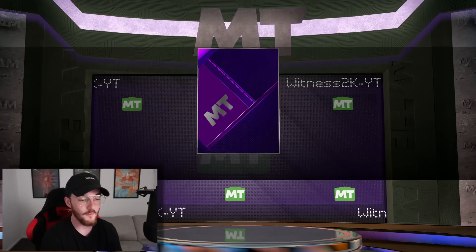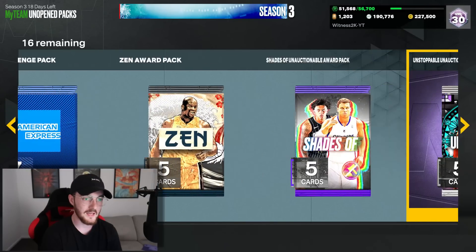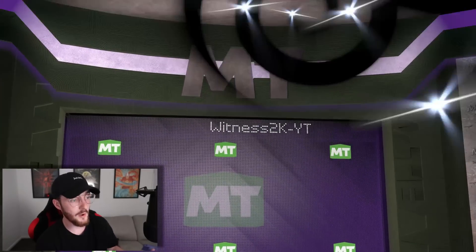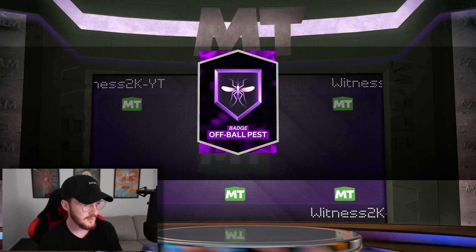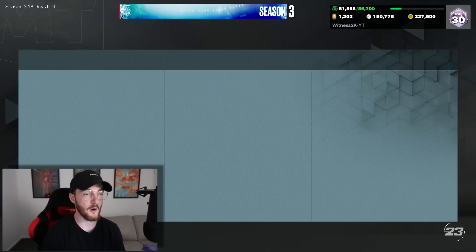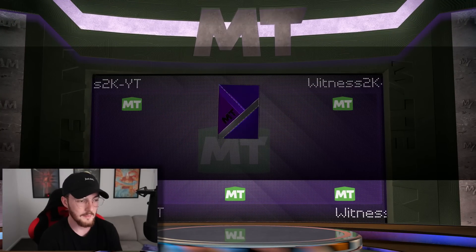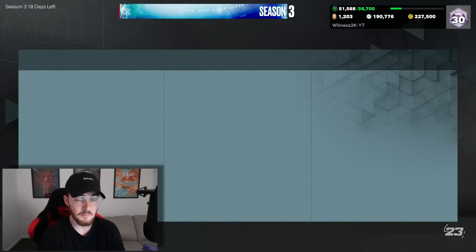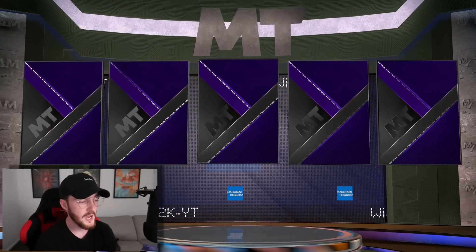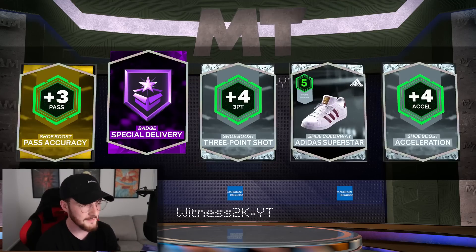There are more badges I need to grind for with Moments of the Week, but those take time and I should have been up to date with them. Another Ankle Braces - that's unfortunate. I don't actually know how many hall of fame badge packs we had. Off Ball Pest - as long as I'm not getting duplicates I really don't care. Final badge: I was hoping for Dead Eye or Clamps - we get Challenger. Now opening the American Express pack - I'm unsure what's in it.